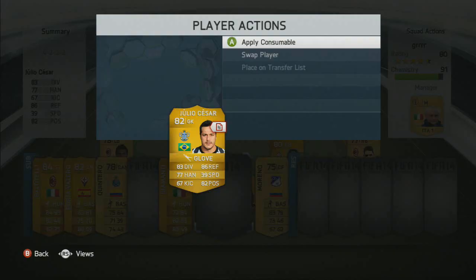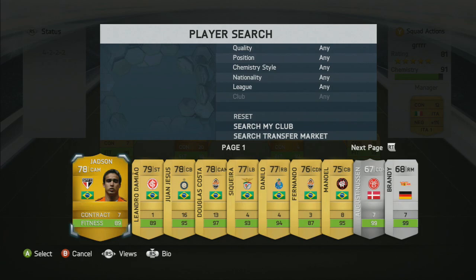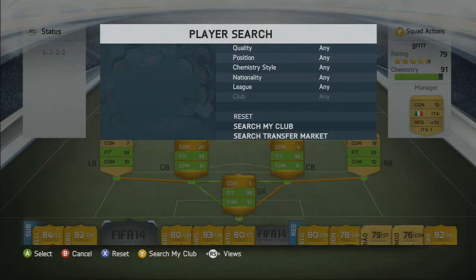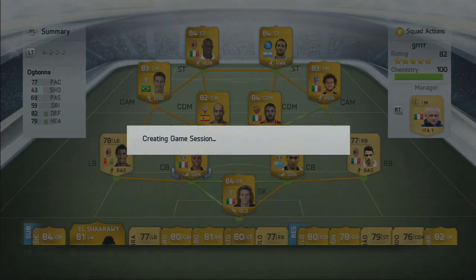As you can see, we still have that sweet Brazilian side that we were using in the episode before — that 4222. I switched around my Serie A side to the 4222 as well because I wanted to give it a chance and see if I would flourish or fail, and exactly what the outcome might be. I had to do a lot of switching around, but I had essentially the right players to fit it.